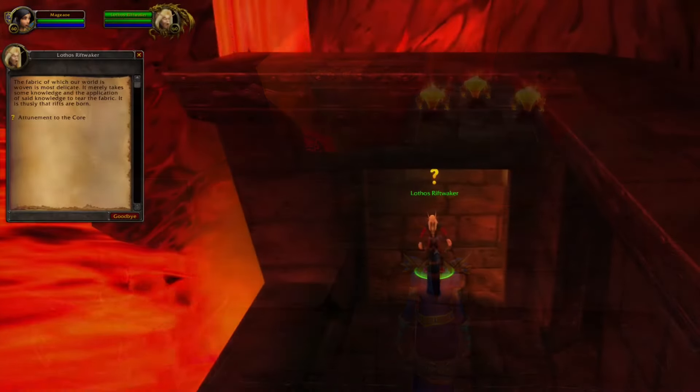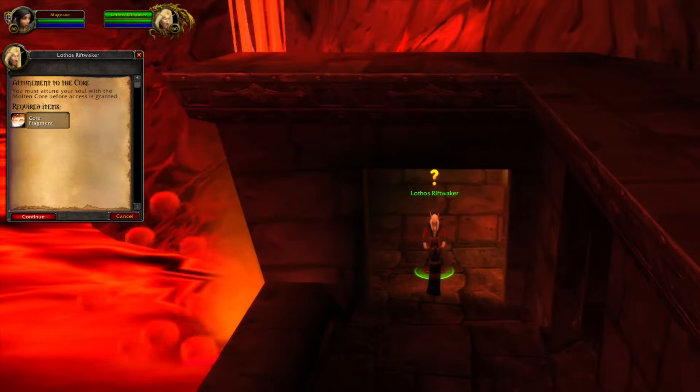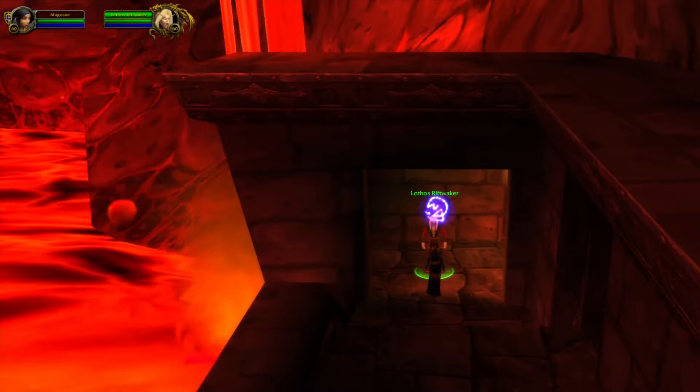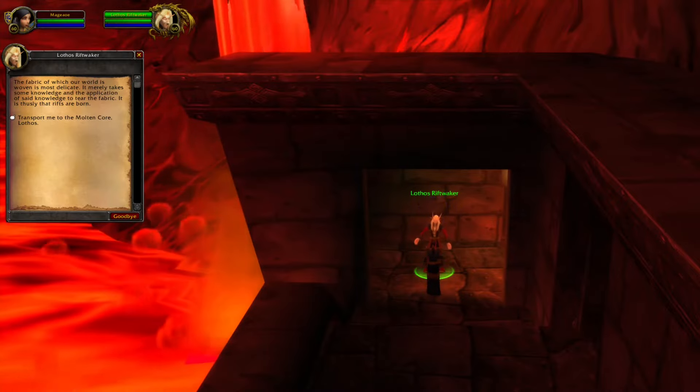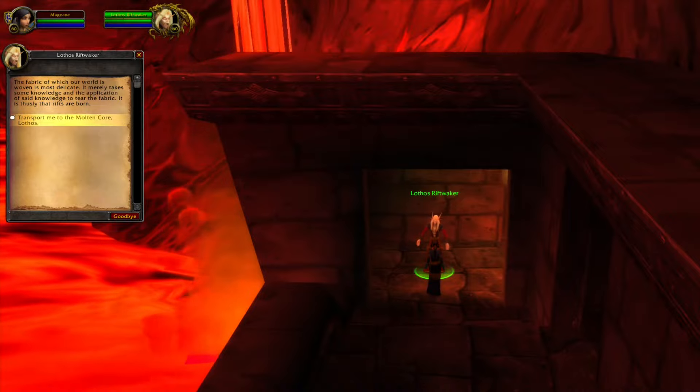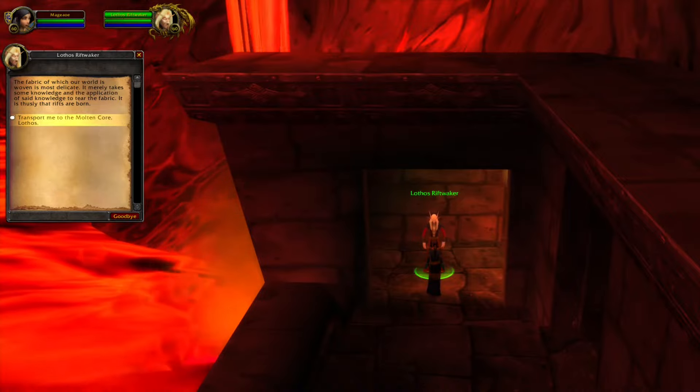When you have completed the quest, go back to the quest giver. Hand in the quest, and now you're attuned for Molten Core. When you're attuned, you can also speak to this NPC and he will teleport you right into Molten Core, so you don't have to go all the way through BRD.